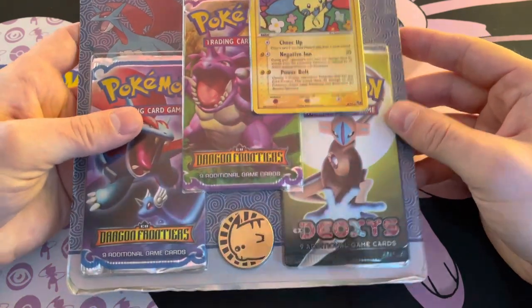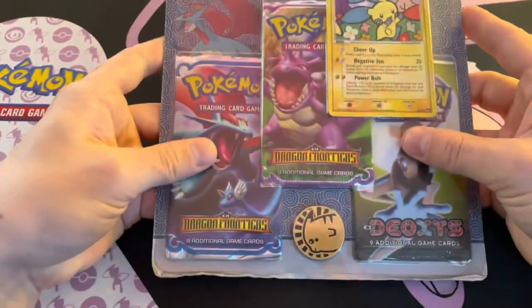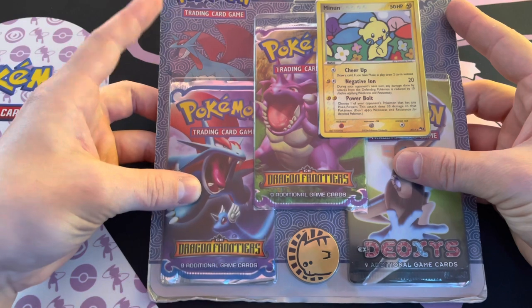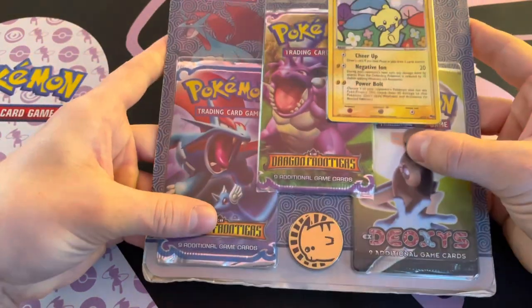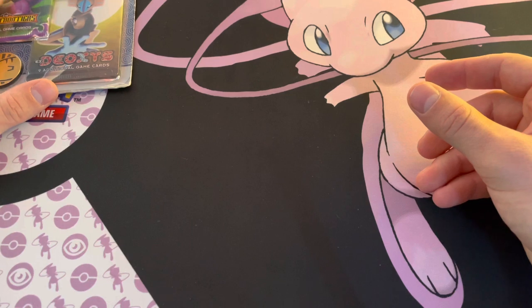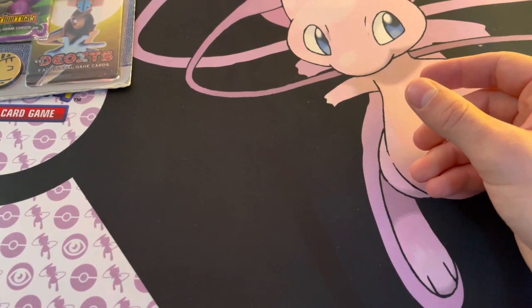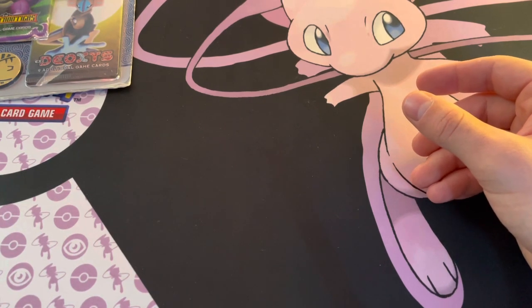We're gonna be opening this today and see if it's legit. This is something I got off of eBay, where I usually get most of my stuff. You never know what you're gonna get — it can be a real mixed bag. But before we get into this, we're gonna leave Deoxys looking at us over there and open up a few warm-up packs, because it feels disrespectful to jump right into something as crazy as EX Dragon Frontiers and EX Deoxys.